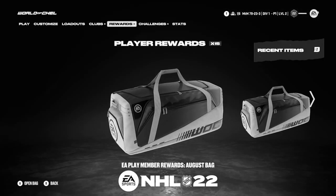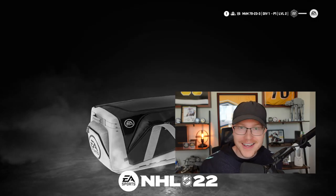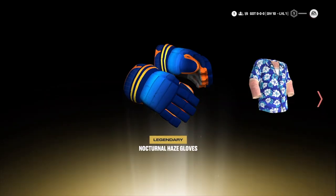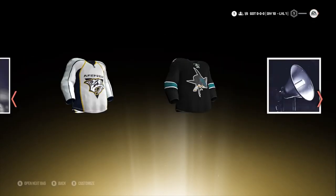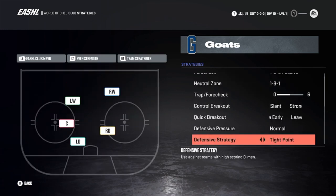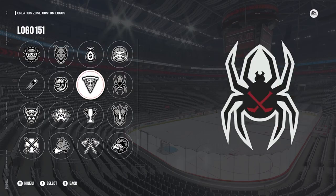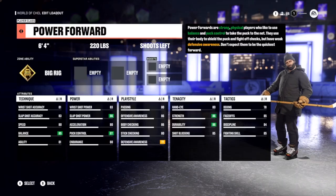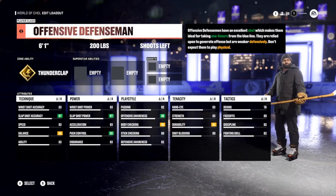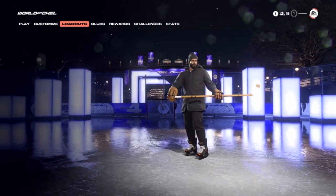One of the largest quality of life asks from the community is the ability to open hockey bags faster. This year they've added the ability to quickly go from one bag to the other, allowing you to open them at a much faster pace than ever before. They've also added a dedicated strategy screen where you can access new and existing strategies to fine-tune your team. You'll also find a new wide range of customization options for your team and player.